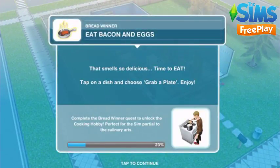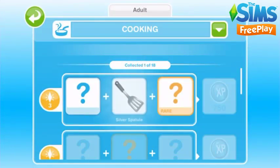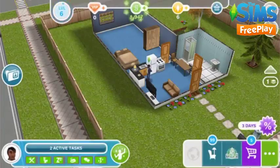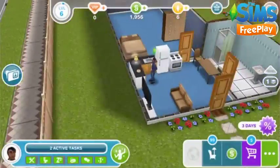Eat bacon and eggs. That spatula that appeared is a collectible — you find those every time you cook something. If you find all the collectibles, you will unlock the chopping boards for the first time. After this, you will earn 5 LP each time you complete the collection, so it's definitely worth it.